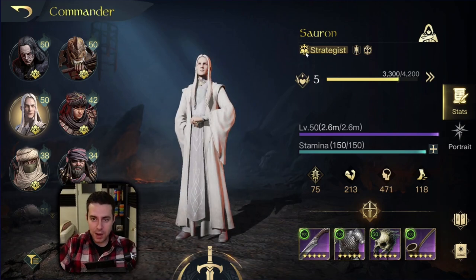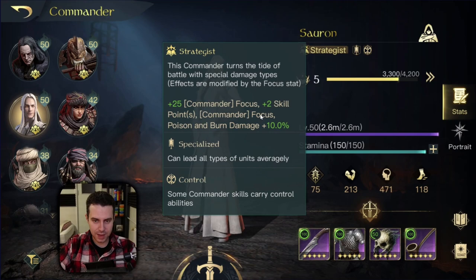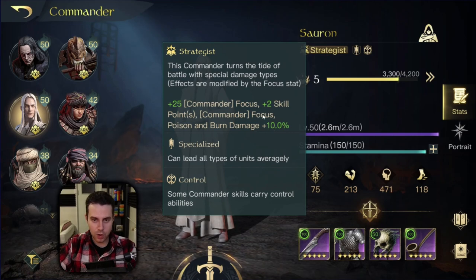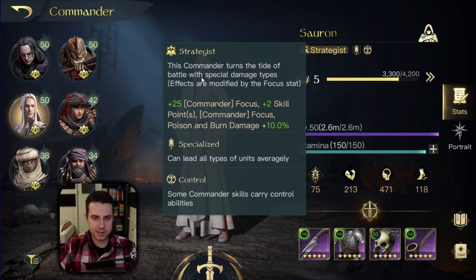Right off the bat, I must apologize because in the past, whenever I checked the title Strategist, I always thought this didn't include 10% increased focus damage. My eyes missed that your commander also receives plus 2 focus damage. So I have to apologize in regards to Gandalf the White - I didn't do him enough justice when I said focus could have been included. It is included and it is a perfectly fine typing for Gandalf the White.